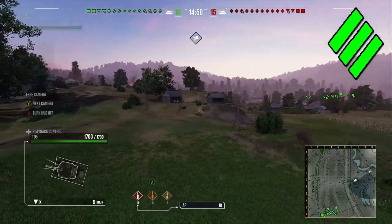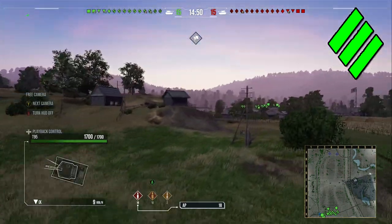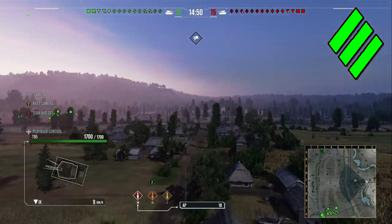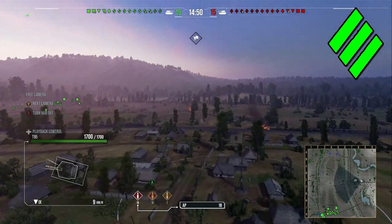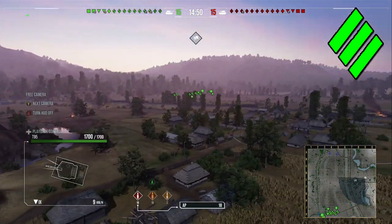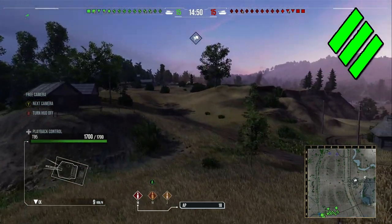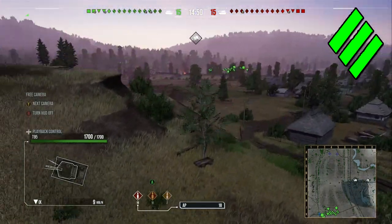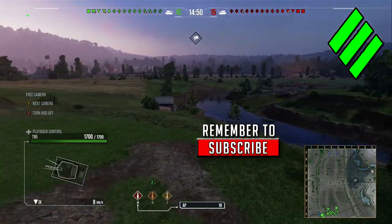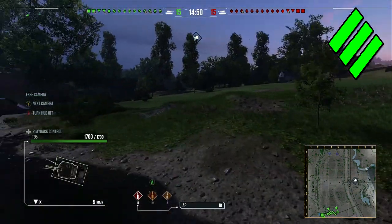You should always take the longer way round that you're going to be 100% safe, because nine times out of ten if you went the short way you might not get shot, but on that one time you do, you get tracked - it could be a T57 Heavy in the middle clipping you in the side and all your health is gone. Or it could be a Deathstar or an FV4005 that takes more than half your hit points in one shot. Use this ridge here to protect yourself and come up and around onto the hill.